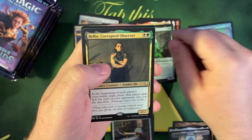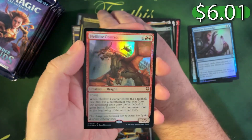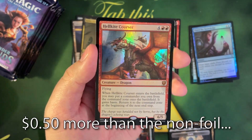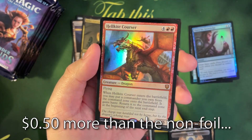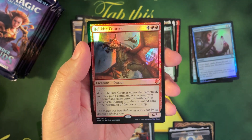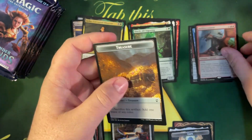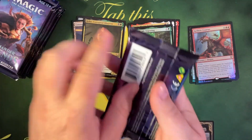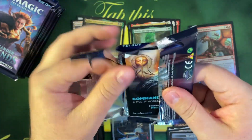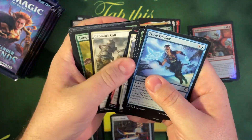Now we're getting some value rares. Belbe — that's a fun commander. Oh, a foil mythic — Hellkite Courser! Dang. So we've had foil rare, foil mythic, and a foil mythic. Not really the best one — this one's probably five or six bucks maybe — but hey, foil mythics don't come every day, so we'll take it. I guess no foil Jeweled Lotus then — that was the hope — but oh well.